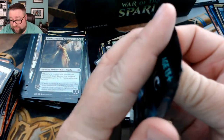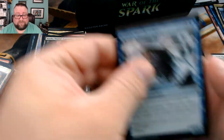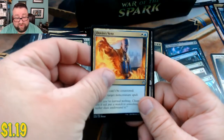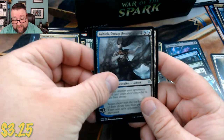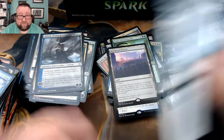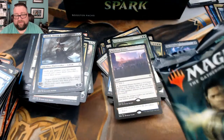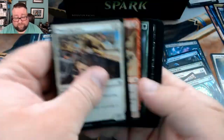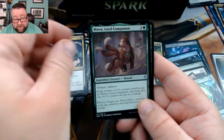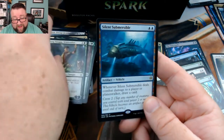Two packs — three packs left. Skip, skip, skip — we got Domri's Ambush, Dovin's Veto, another Teferi, and another Mobilized District. Two packs — come on, Pig God!